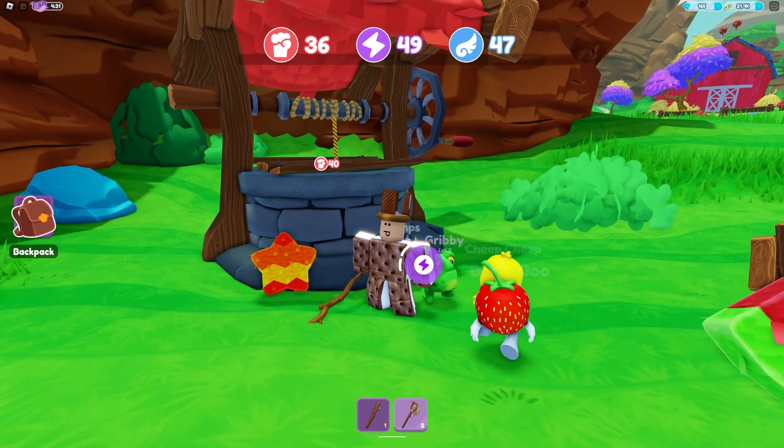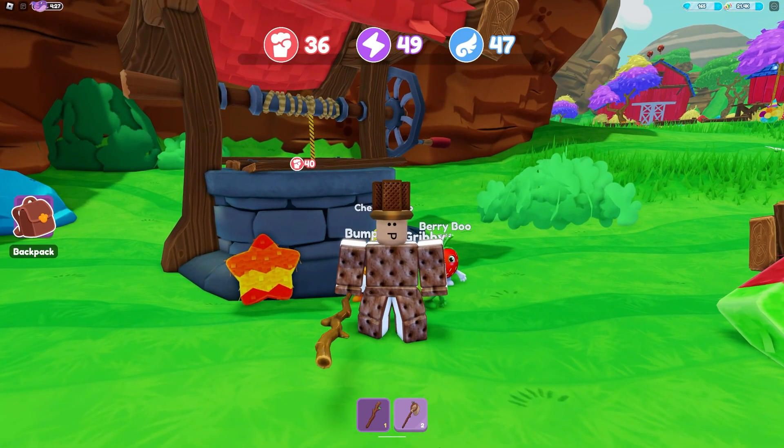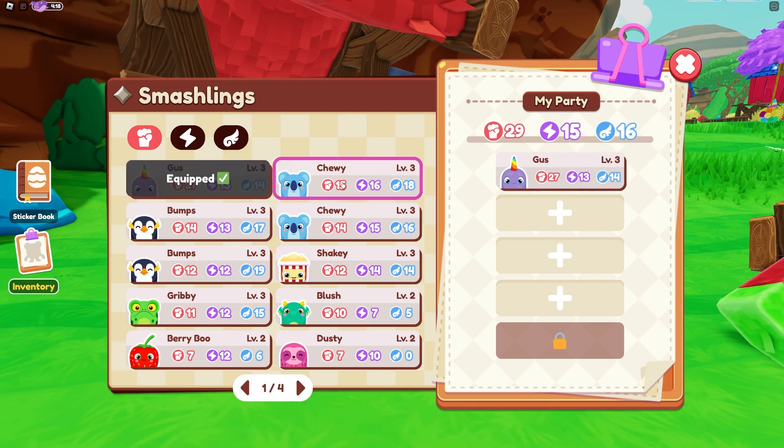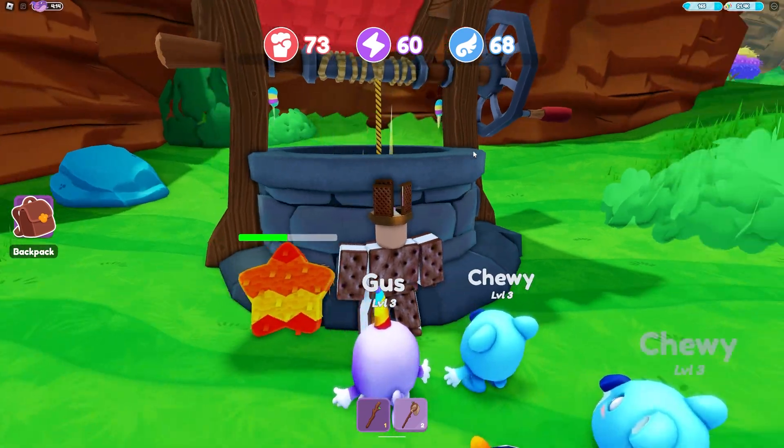At the well, you'll need 40 or more strength to break the plank so you can get into it. You get strength by equipping Smashlings with strength stats. If you have 40 strength, break the planks and go into the well.